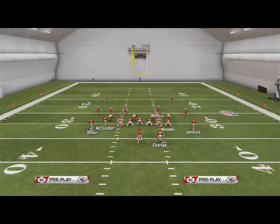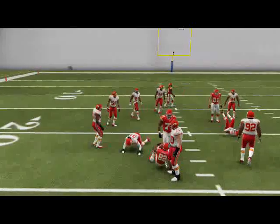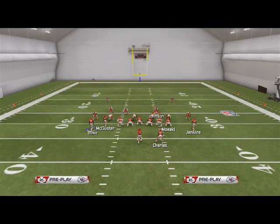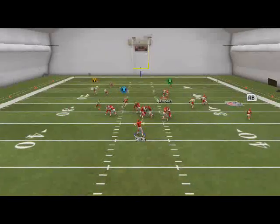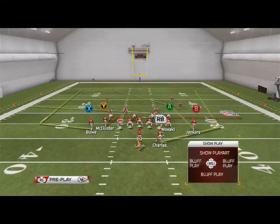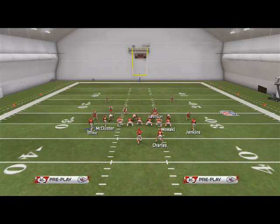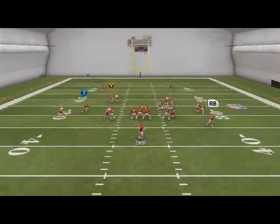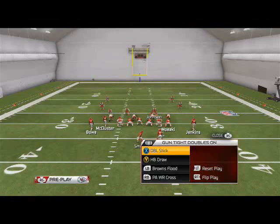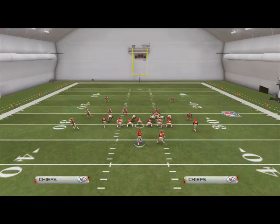The second read on the Browns Flood is the motion snap drag — it's going to beat man coverage, coming right underneath. Really nice read to have. The third read is the corner route — really effective this year to beat man coverage and also cover two coverages. We don't use it in the Texan Cross, we use it in this play, and that's how we build a scheme: attacking different areas of the field so our opponent never really knows what we're doing.